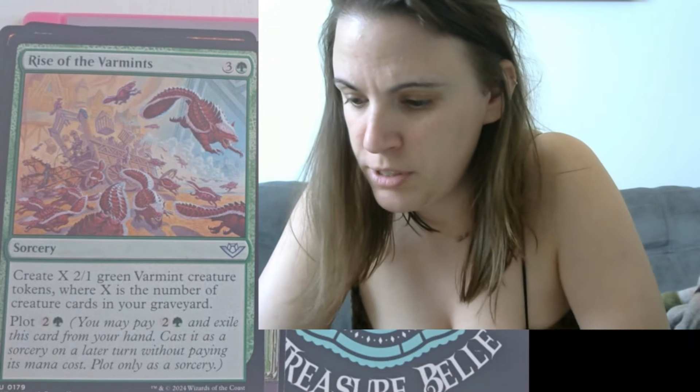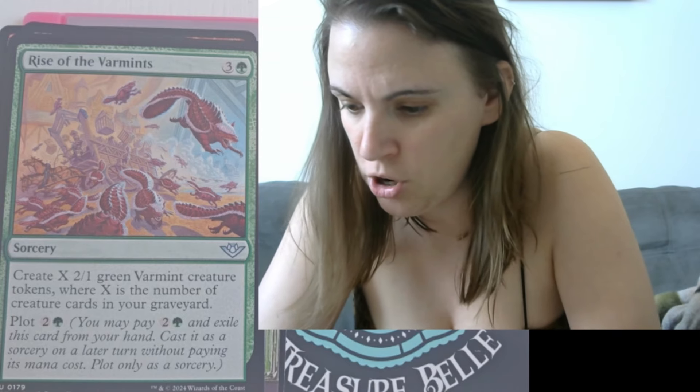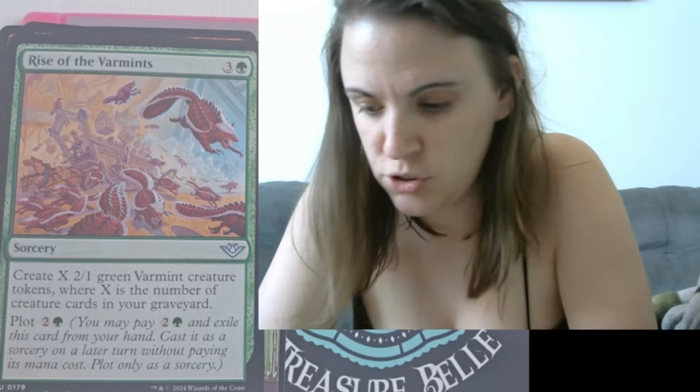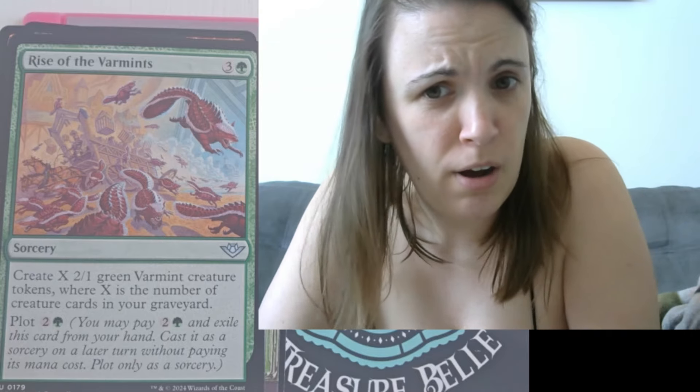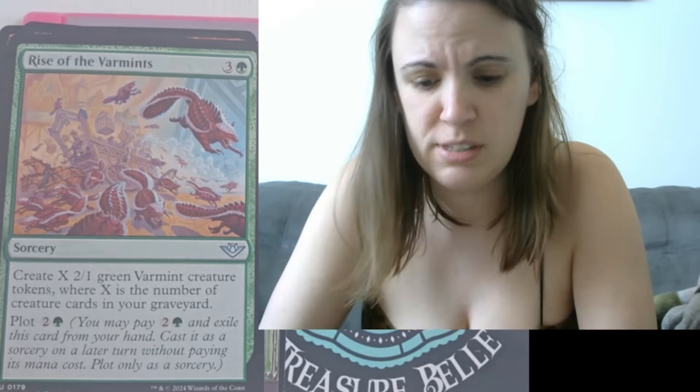Next we have Rise of Varmints. Sorcery — create X 2/1 green varmint creature tokens, where X is the number of creature cards in your graveyard. That seems like a pretty good card; I might consider putting that in my deck. Plot: two and a green — you may pay two and a green and exile this card from your hand, then cast it as a sorcery on a later turn without paying its mana cost. That is really interesting — you could pay for it now, get it into the exiled zone, then cast it later when you have maybe a ton of creatures in your graveyard.